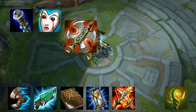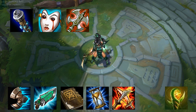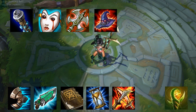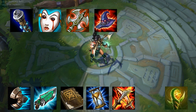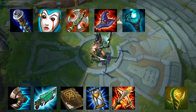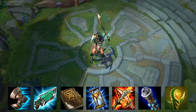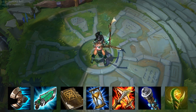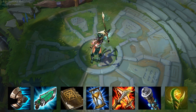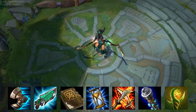Some other items that could work on Akali are a Ravenous Hydra, which allows for quick wave clear and more AoE in fights. You could also go for a Deathcap — obviously good for AP champions, but as Akali is hybrid it's better not to 100% focus on one thing. You could also go for a Deathfire Grasp if you want to take someone from 100 to 0 before they can even blink. There are tons of items Akali can use — feel free to leave your own build in the comments below.